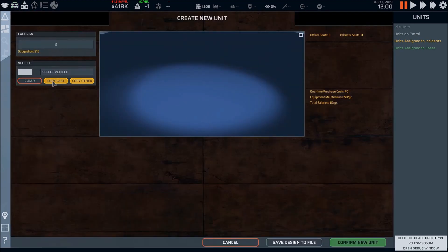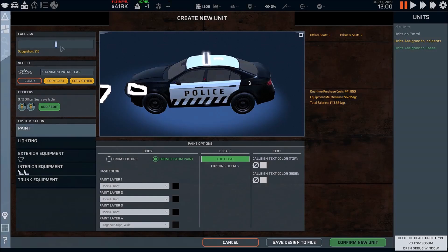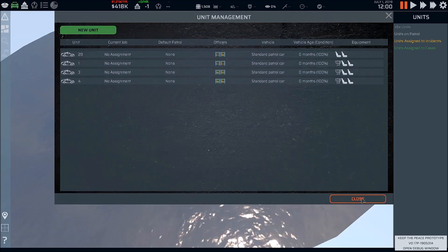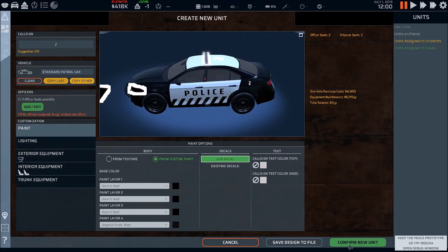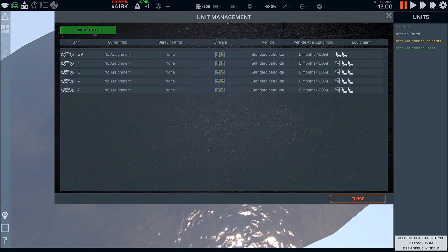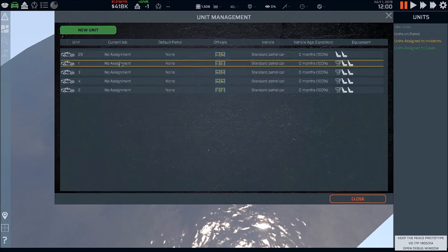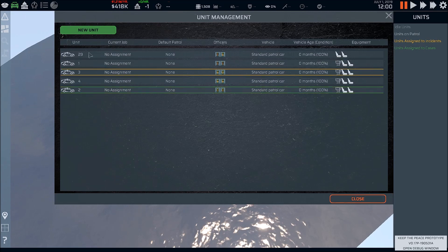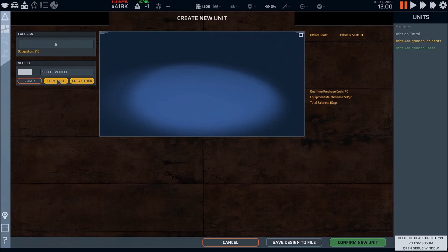Enter call sign three, copy last, add new, confirm new unit. We need call sign four — actually we need call sign two first. Create new unit, call sign two, copy last. That'll be the Santa patrol car. Confirm new unit. Let's check out unit management for a second. Unit five — copy last, confirm, add new unit. Unit six — copy last.